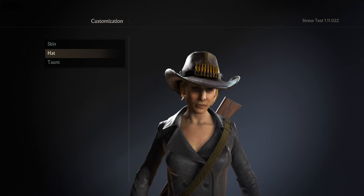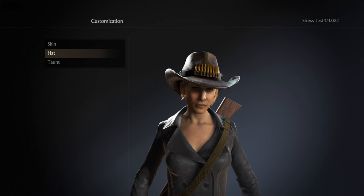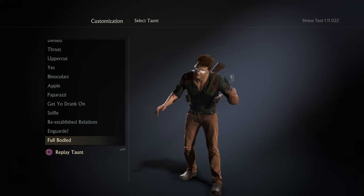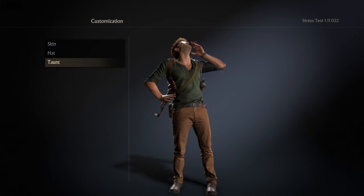Then the next day, yesterday, I received the credits and the confirmation from Naughty Dog — 'here's 150, have fun' — and then all of a sudden all the taunts and everything... look, I currently have all the taunts. I just wanted to see if anybody else had this glitch. Don't get me wrong, I'm using it to my advantage, but yeah, I currently have everything set.